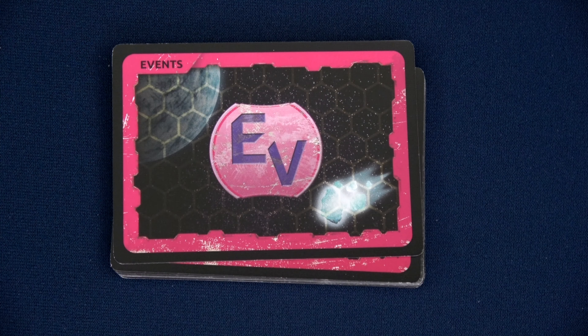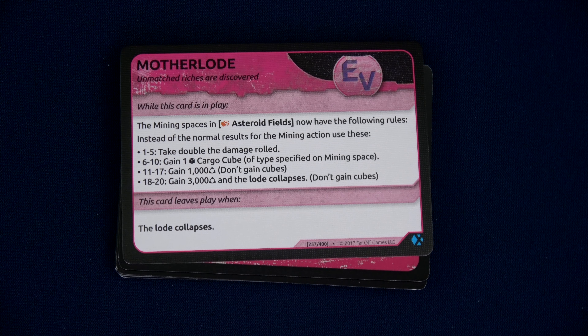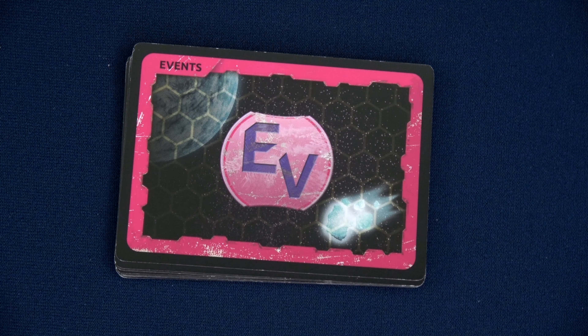Our first event is the Mother Lode. The mining spaces in asteroid fields now have the following rules: instead of the normal results for mining, you can instead roll 1-5 for double damage, 6-10 gain 1 cargo cube, 11-17 gain 1,000 credits, 18-20 gain 3,000 — and then it collapses. That's our first of four events. Having four out right away — wow.